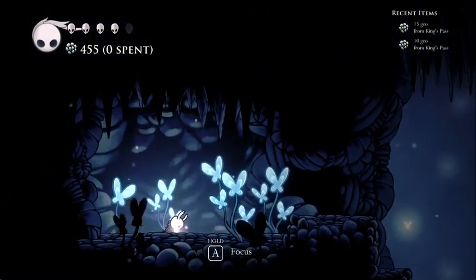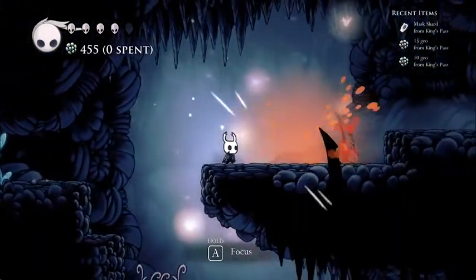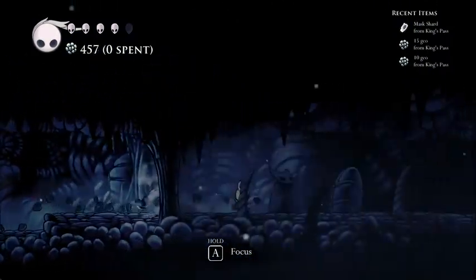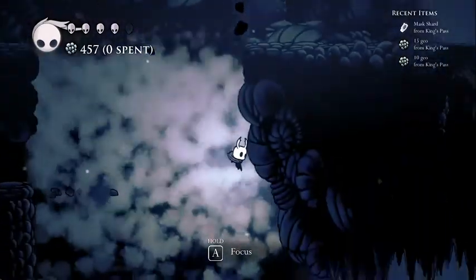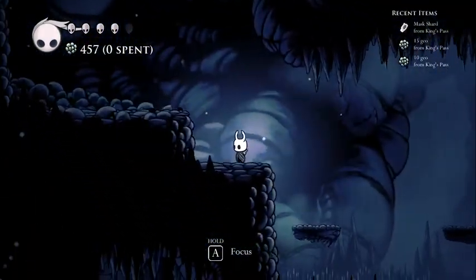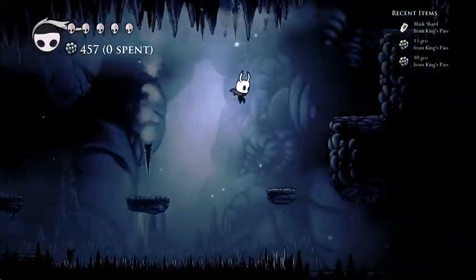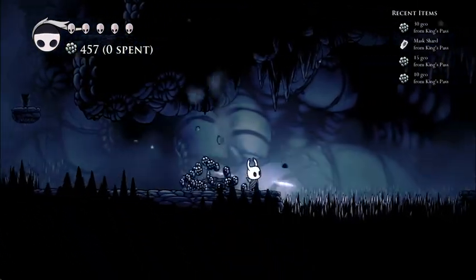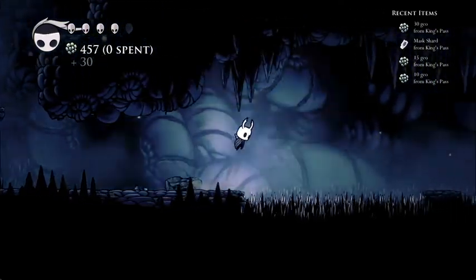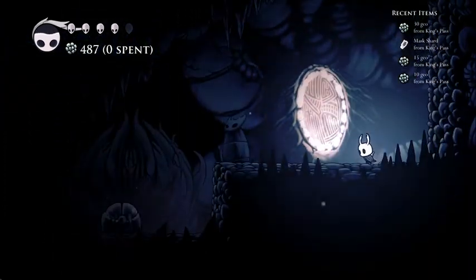Let's see what this lifeblood is - it's a mask shard! The lifebloods are also randomized along with all the geo rocks - that's gonna be probably the biggest thing. There's also soul totems. I always forget about this now - I can't go up here. Oh, it's just a normal geo rock. That's kind of not great how many geo rocks there are, but I'm sure it's gonna play out perfectly fine.